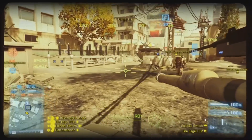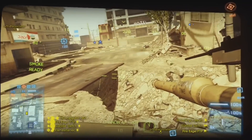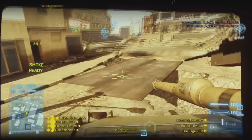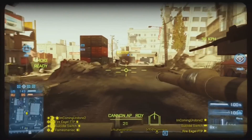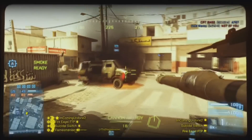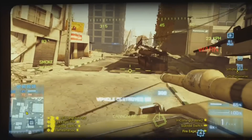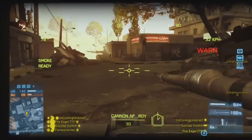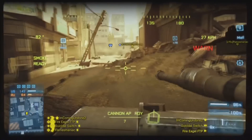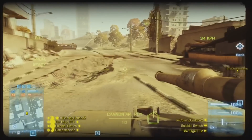Another thing I really hope they change is the scope glare — not just for snipers, but even the six-times scope for assault rifles and carbines. I hope they change that because even a 12-times scope has a giant flashlight that shines even in a night environment. I understand a glare if you're looking at the sun, but if you're looking the opposite direction or in a dark map like Metro, there shouldn't be a constant giant flashlight. Since they're going to be using the Frostbite 2 engine, I hope they fix that rather than being lazy about it.